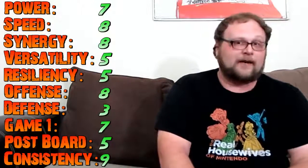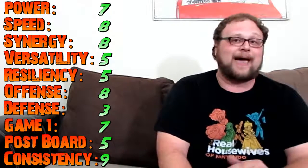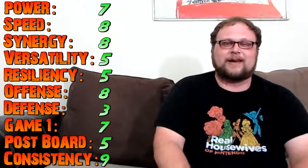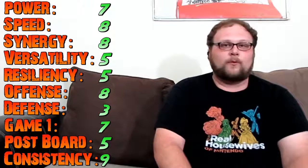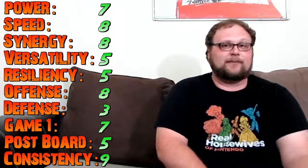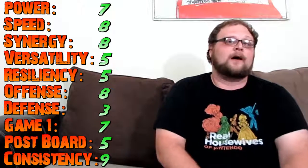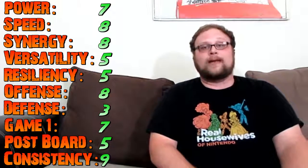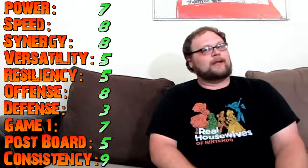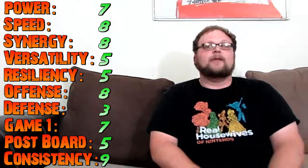Another Gideon in the sideboard to tighten up the plan against control. Final power ranking score is 65, which is just past the edge of very competitive. It's not a budget deck, but the main deck costs about $110 with lands, the sideboard about $30, so you're looking at around $140–$150 total on TCGPlayer. Not bad, considering many cards are from the new Kaladesh set, so the deck will last quite some time.